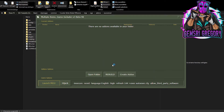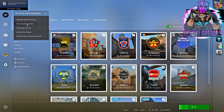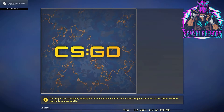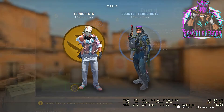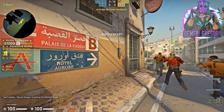Launch MIDI again and connect to an offline map of your choice. Now we're testing if every plugin works correctly. With '!knife' you can change your current knife.